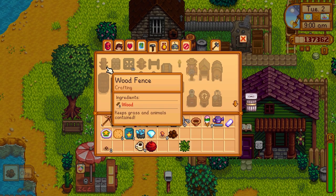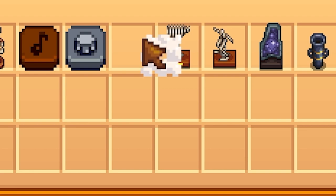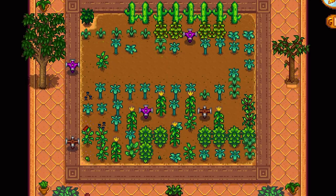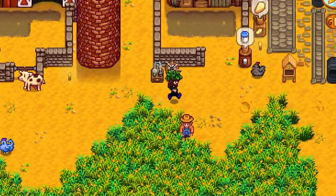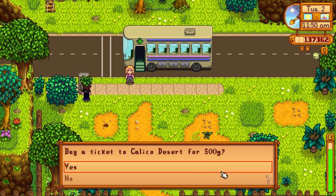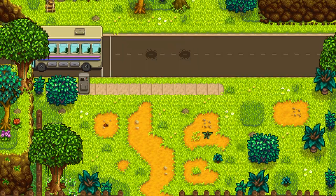Got the ancient seed recipe! Heading back to the farm to plant them. I'm going to grab deluxe speed-gro really quick and throw that on the ancient seeds so they grow faster. Let's head up to the desert — if we have a really good lucky day we can actually get to floor 100, but we have to find a lot of secret tunnels.